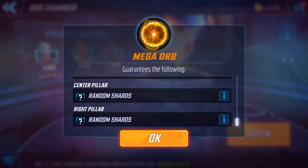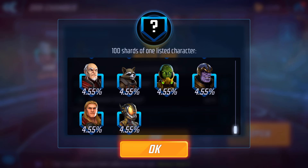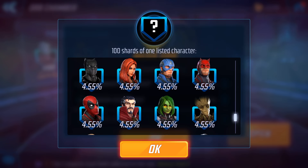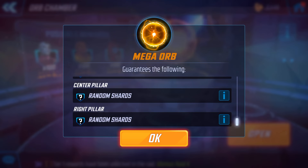It's basically the same as the premium orb in here. So anyway, I want to get Thanos — I want 100 shards of Thanos. That would be brilliant, or 100 shards of Rocket, or Groot, or Drax, or Deadpool, or any of the defenders. Can't remember if I got a hundred of Black Widow — that'd be great.